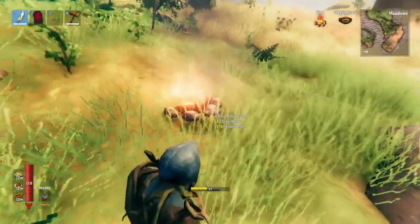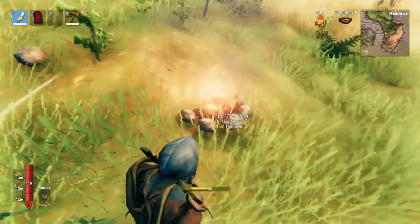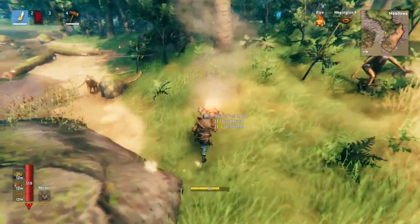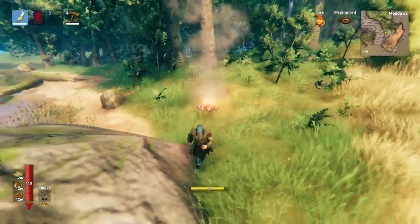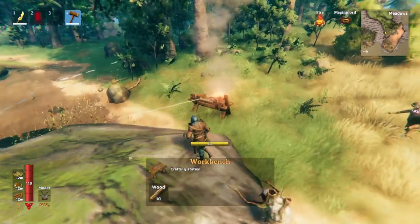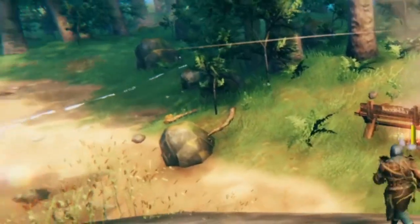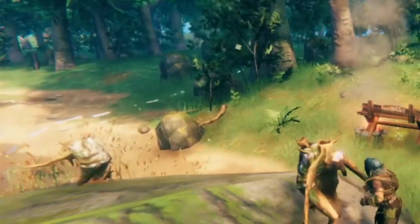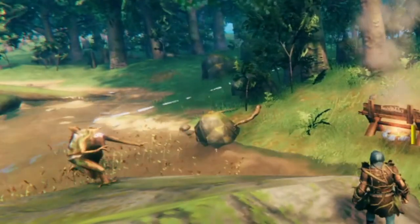Also, the campfire does not need to have any fuel in it or be lit. Just the presence of it means that monsters will no longer spawn around 20 meters away. You can see how far it is just by placing a workbench — you see how off in the distance there's that white band? That's how far this fireplace has blocked spawning.